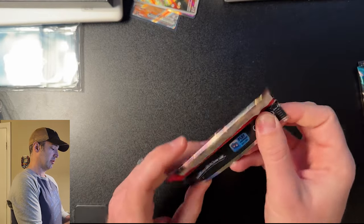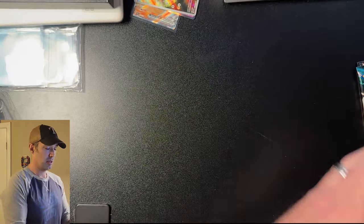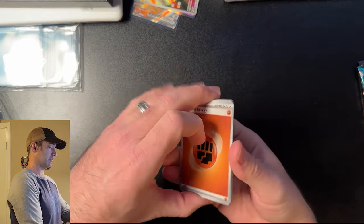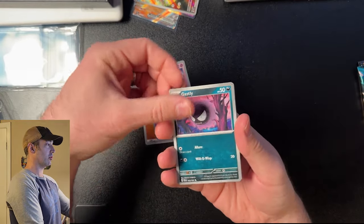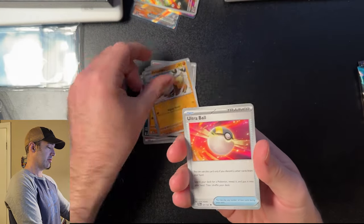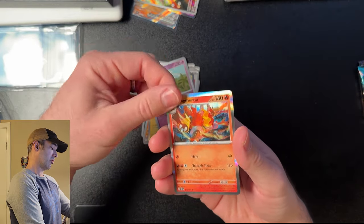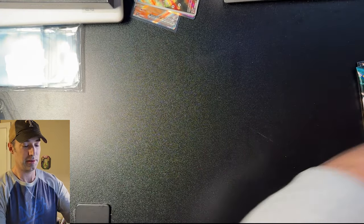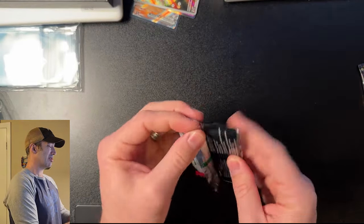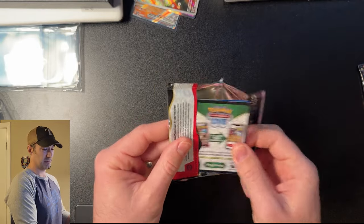Three packs left. Come on Paldean Fates, give me the Mew, give me the Zard. Heart of the cards, come on! Energy, Chamekjo, Ghastly, Student again, Barboach, Clive, Primate, Ultra Ball, Thunderous, Mime Jr., and a Magmortar. These aren't bad cards for collecting and completing a set — you need these cards — but I want the high value cards. So far we've only gotten two really good cards.